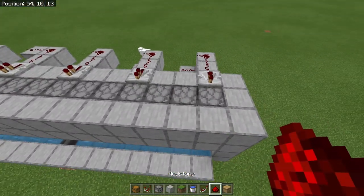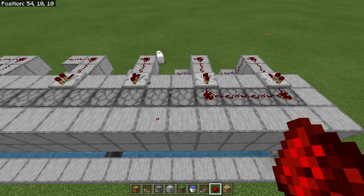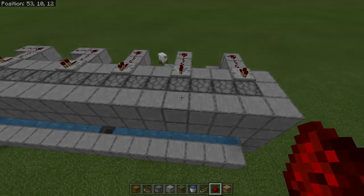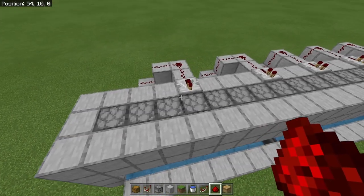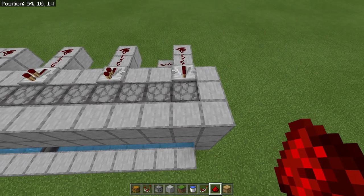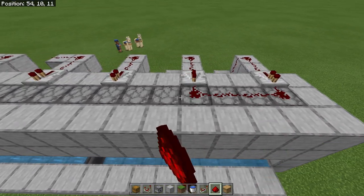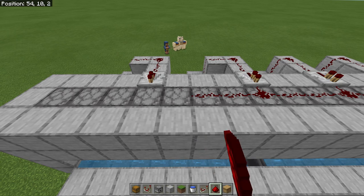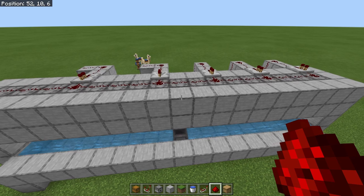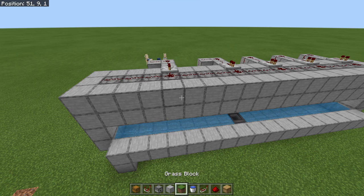Now that we have five observers in here, if any one of those five beehives reaches the honey level of five, it will trigger all of them, so we're being as efficient as possible. Once that's done, fill the dispensers with shears first, then place your redstone across the top of all the dispensers. That will power all of them perfectly.